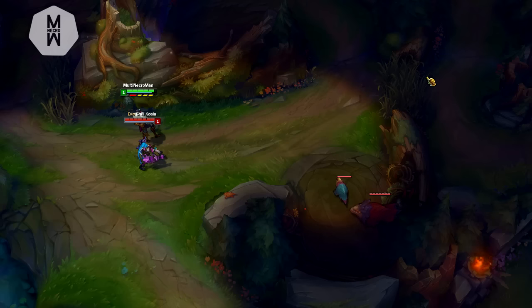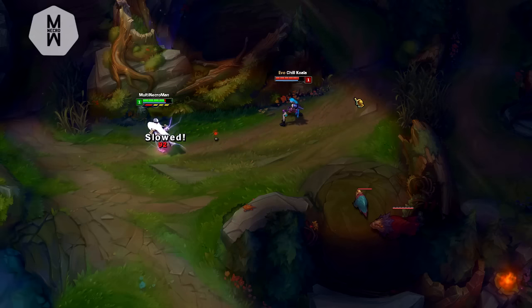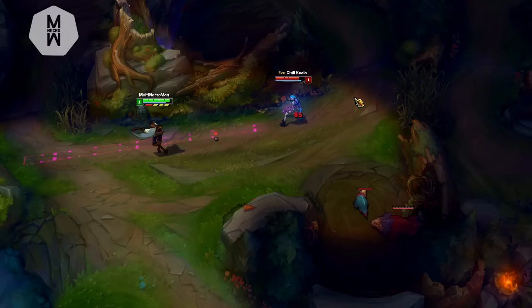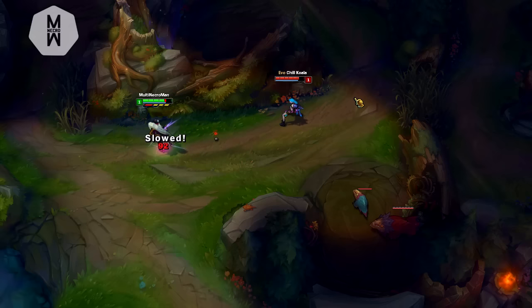The next ability is W, and it looks exactly the same as Jinx's — I think it's inspired from there. As you can see from the video, the bullet looks exactly the same as Jinx's, with only a few particles changed. The difference is that Gene has more range on it and actually stuns people if someone walks through it, while Jinx just slows and gets more vision out of it.